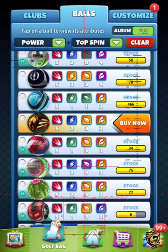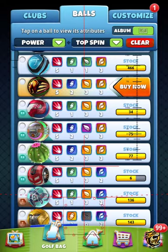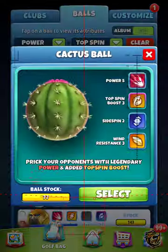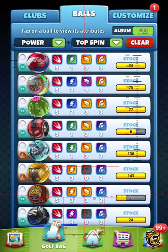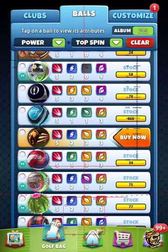So again, guys, if you have any of the Season 50s, you'll be okay. If you have any of the Season 63s, you're going to be okay. If you've got any of the Cactus Balls, and even if you have some Albatrosses or Full Throttles, you're going to be fine. Me, myself, I'm going to pass. Is the ball for you? Let me know. Good luck.